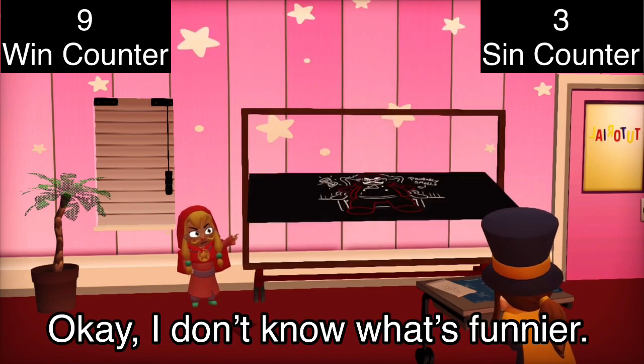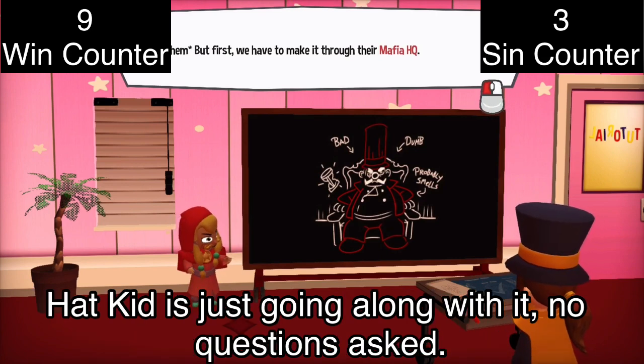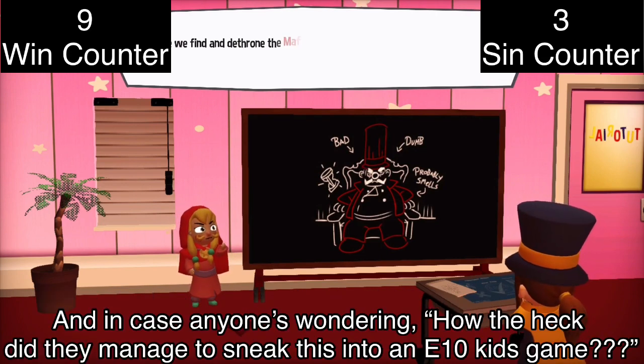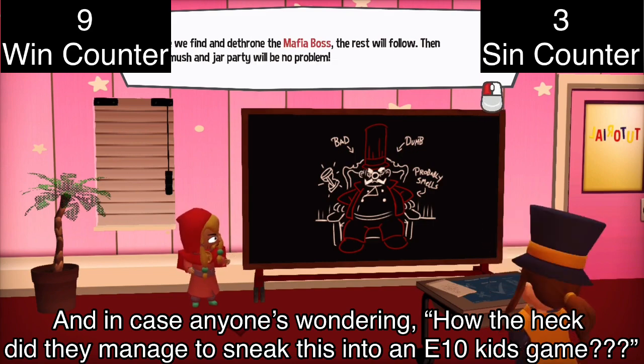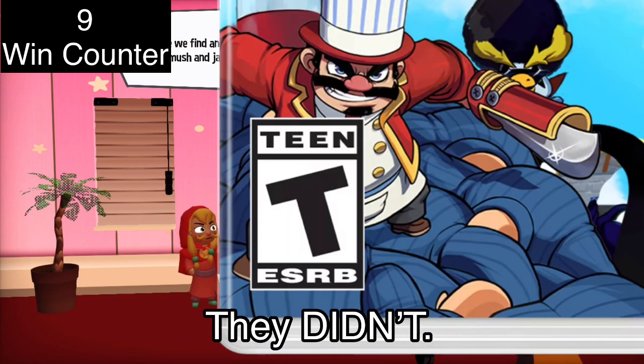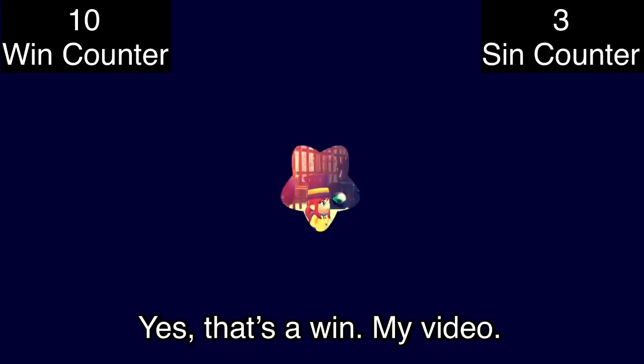I don't know what's funnier — the fact that Mustache Girl's plan is so needlessly violent, or the fact that Hat Kid is just going along with it, no questions asked. And in case anyone's wondering how they managed to sneak this into an E-10 kids game — they didn't. Hat Kid has a raincoat and she looks adorable in it. Yes, that's a win.